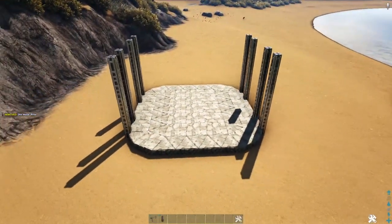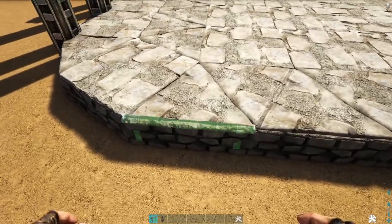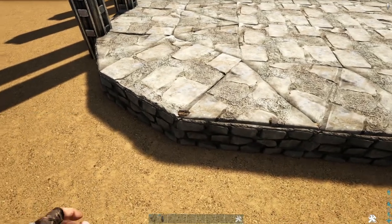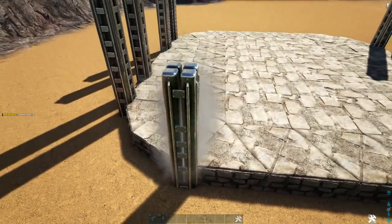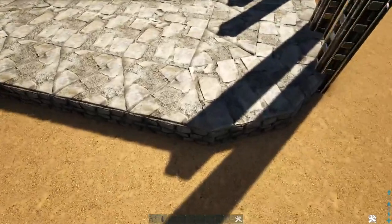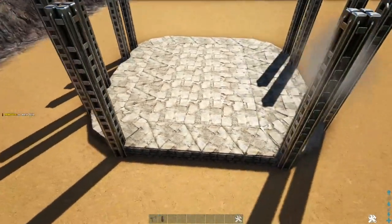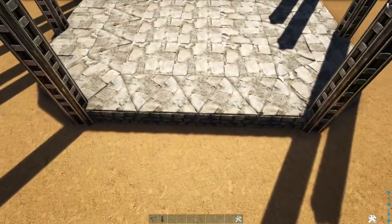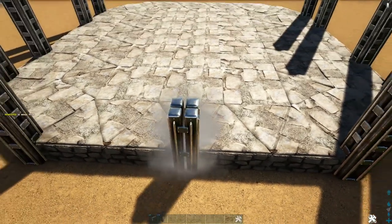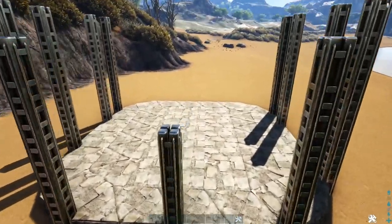Now come to either one of the sides and on the side triangle foundation add another wooden fence foundation, then on the outside snap point place five high metal pillars. Do the same on the other corner. Then add another wooden fence foundation on one of these middle foundation positions and on the middle snap point add three high pillars. Go around to the other side and copy what we just did.